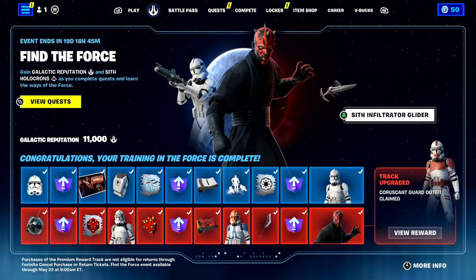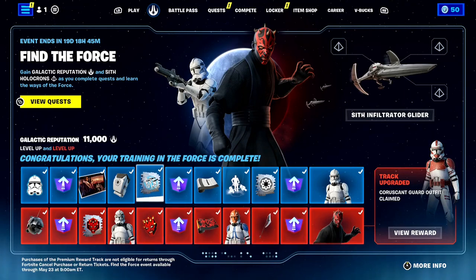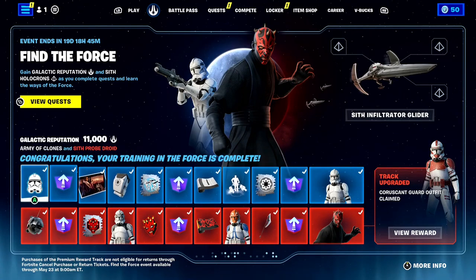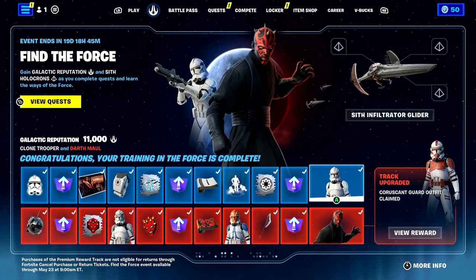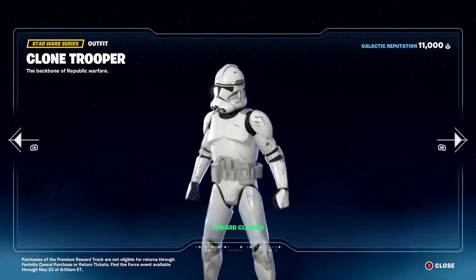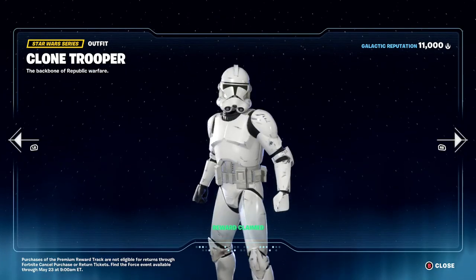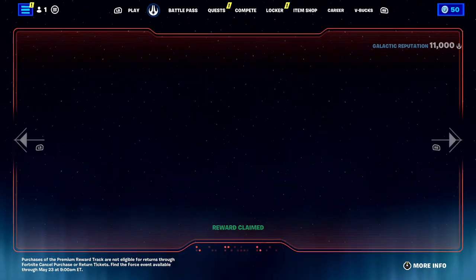Yesterday, we did have the massive Fortnite X Star Wars update in the game. With this update, we literally got the free Battle Pass in Fortnite — the free Star Wars Battle Pass — which includes the completely free Clone Trooper skin on your Fortnite account. If you guys haven't claimed the free Clone Trooper on your account, I suggest you guys do that as fast as possible before time runs out.